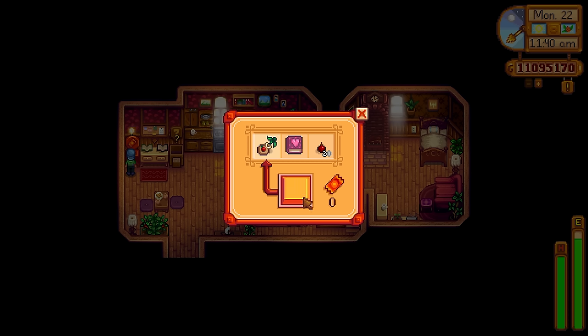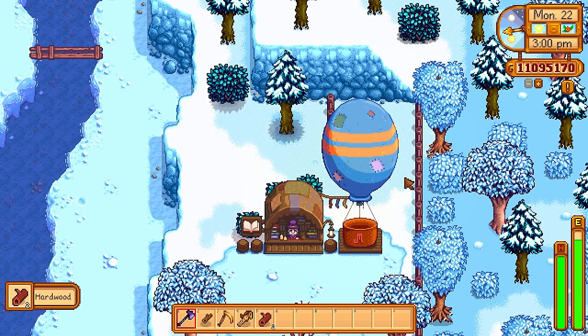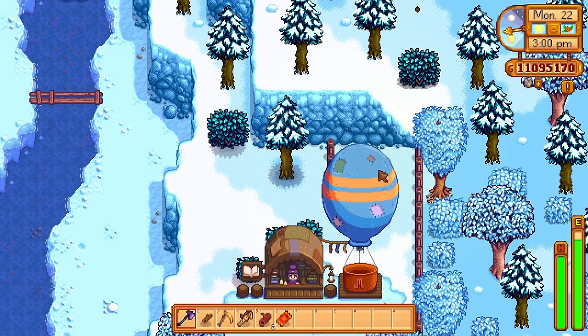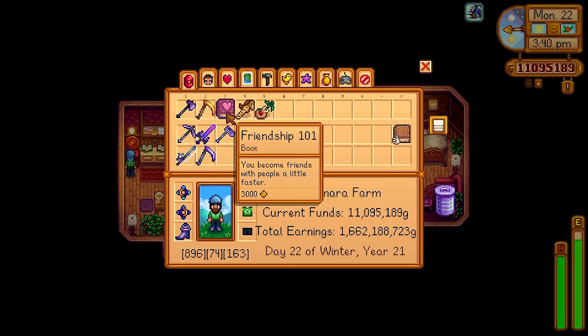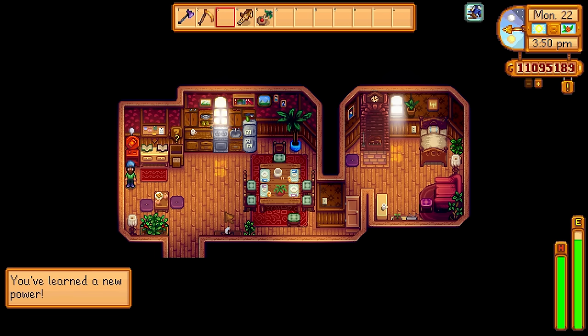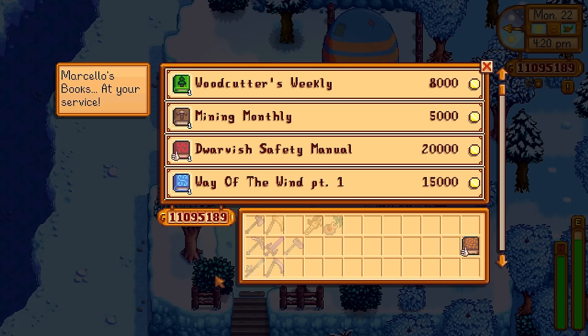The next Book of Power is called Friendship 101 and you can only get it by earning prize tickets and putting them into Mayor Lewis's prize ticket machine. There's a sneaky prize ticket behind the book vendor — you just need a copper axe to clear a tree stump and reach the chest. You can also earn prize tickets from help wanted quests, community quests, and seasonal events. Once obtained, Friendship 101 gives bonus friendship points every time you do a friendly deed for an NPC, making it much easier to reach friendship milestones, attain perfection, and receive those lovely free items in the mail.